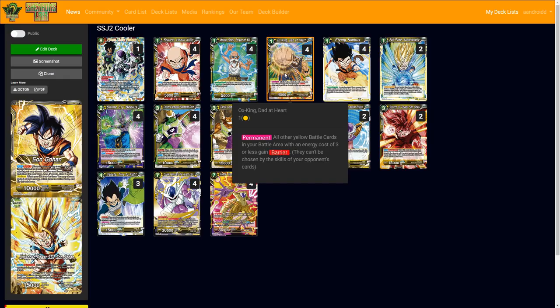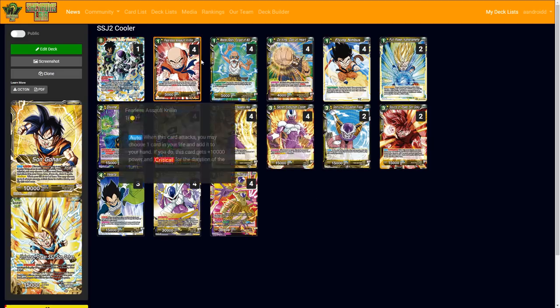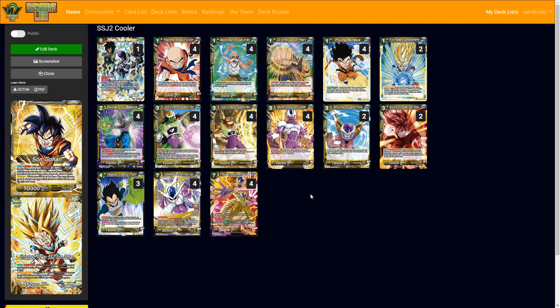Ox-King Daima Heart is really good here because you gain barrier for any other yellow battle card at three cost or less. That's super important — Krillin is protected, Master Roshi is protected, and most importantly Secret Evolution Cooler is protected with barrier. Yes, there are a few things in set six that get around barrier, but I believe this is enough protection in the first few turns to keep him alive.